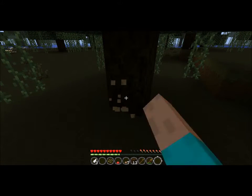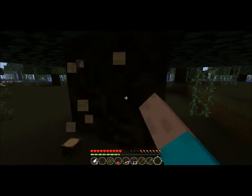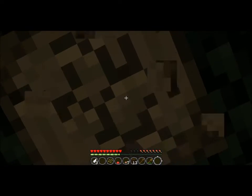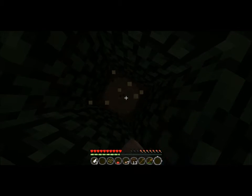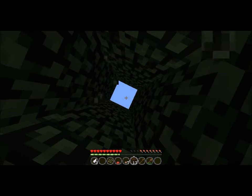Let me start by getting the wood. This wood is very useful for mushrooms too — I'll make a layer. Let's try to remove this and I'm punching it.